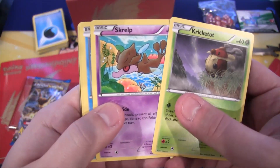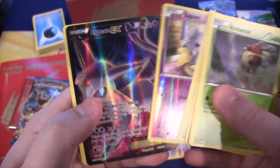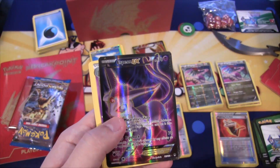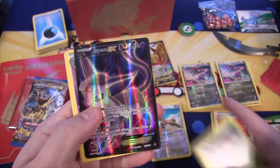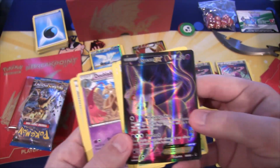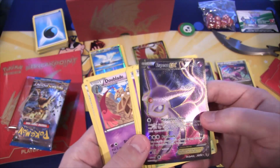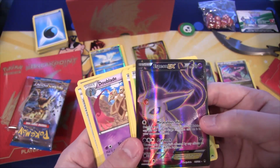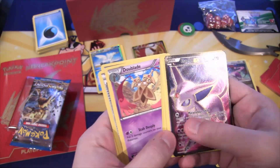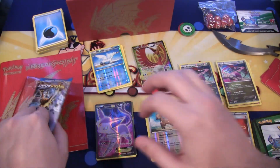We have Kricketot, a Skrelp, Staryu, Skorupi, Patelli, then we have an Espurr, and then another Full Art — we have Espeon EX! The code was different on these, and I think that happened on my Ho-Oh EX as well, so maybe there's something to that. We got another Full Art, and Espeon is my favorite of the Eevee evolutions — I remember having Pokemon Silver, had an Eevee, kept training it, and it evolved into Espeon. I had no idea you could do that back then, so it's always been one of my favorites. Duo Blade, Scizor Spirit Link, and a Great Ball. Another Full Art!